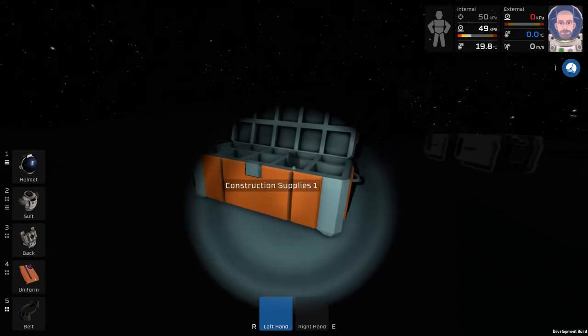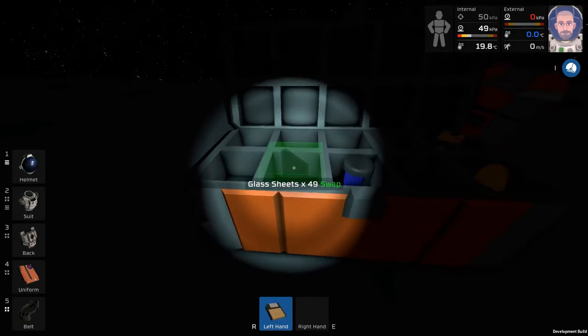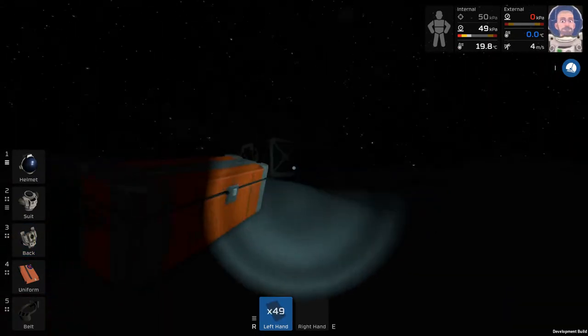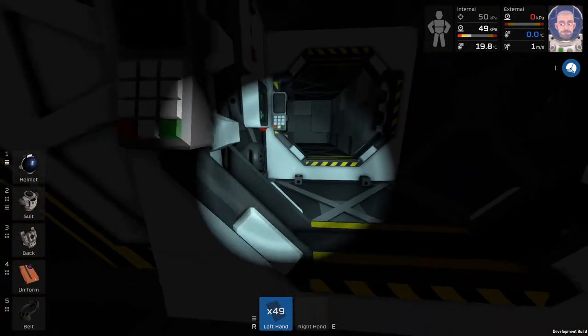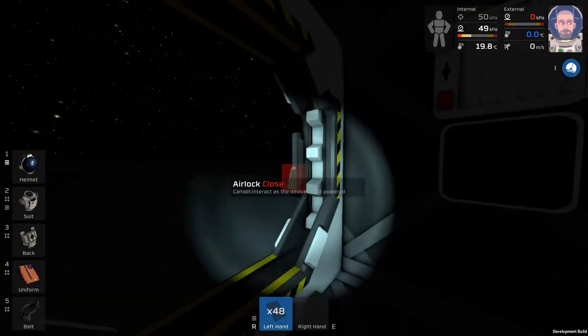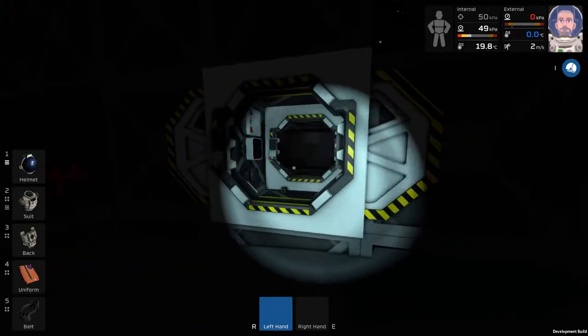In order for the console to be finished, you have to grab some glass sheets. We're going to take this data disk and put it in our backpack, then take these glass sheets — and voilà, we have a console. Very good. We'll just dump the remaining glass sheets on the ground.